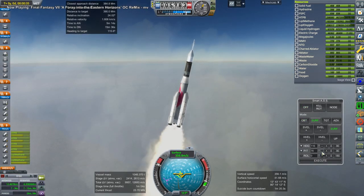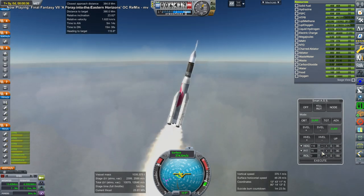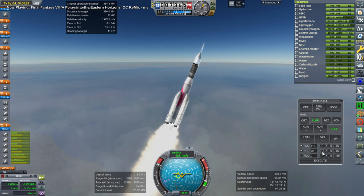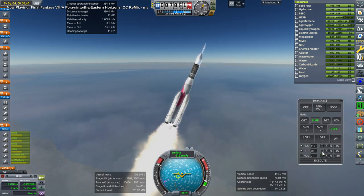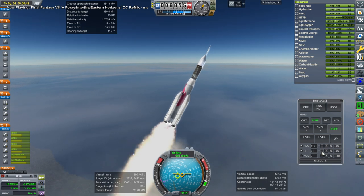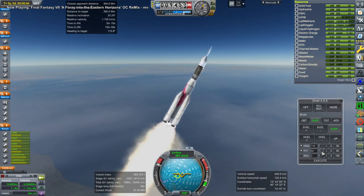Unfortunately the core stage of the GSLV Mark III is not very efficient — it still uses the old Vikas engines, which could use some work. And then again the BE-4s on the ULA Vulcan apparently need some work too.